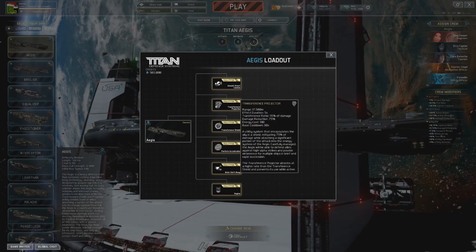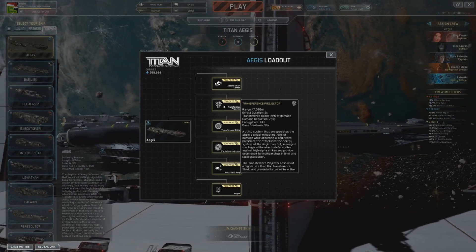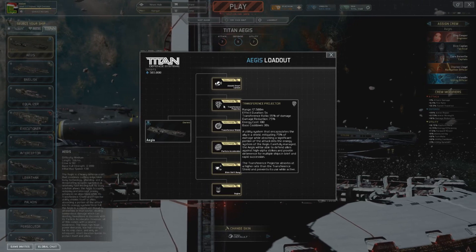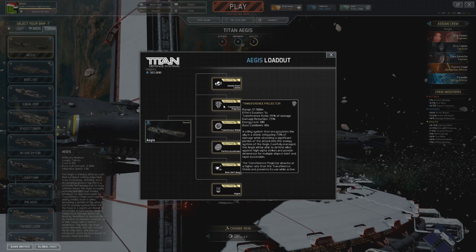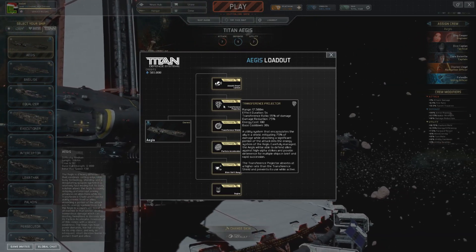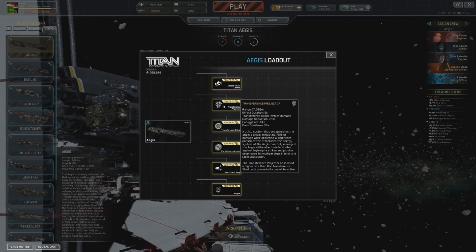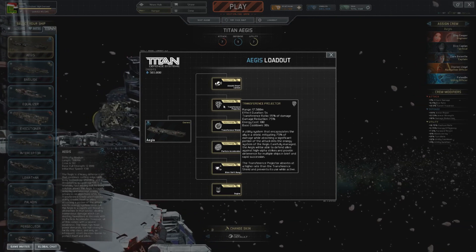We have the transference projector, which is the right mouse button skill, with a range of 17,500 meters and an effect duration of 5 seconds. This transfers 115% of the damage taken into energy for the Aegis, with a damage reduction of 75% — so that is pretty massive. It's mainly built around shielding a healer or ally who is taking a lot of damage, and at the same time you get a whopping amount of energy back.